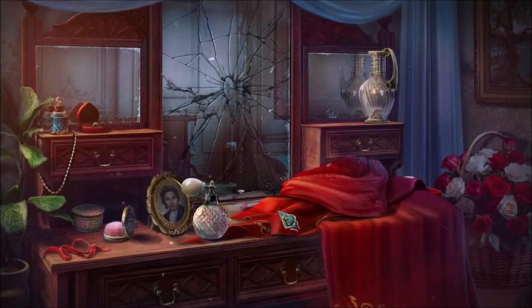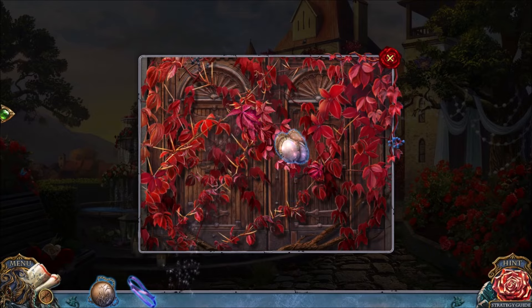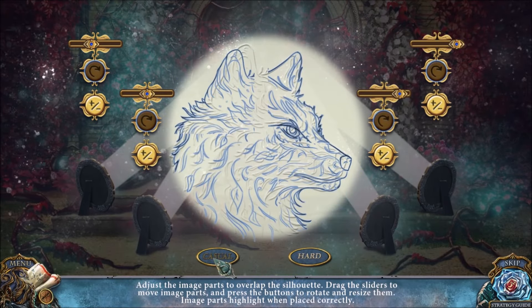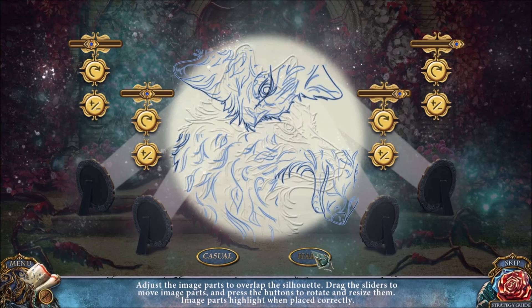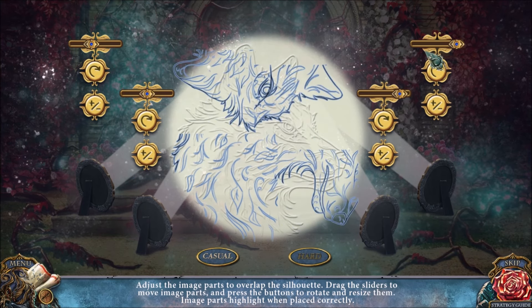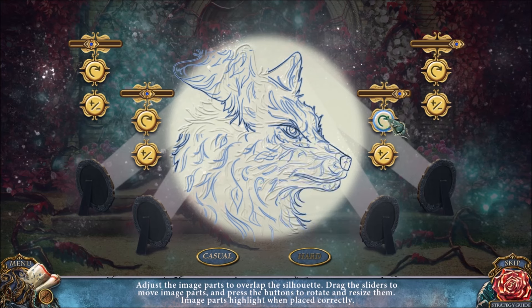The first puzzle is getting inside the chapel right over here. You need to use the mirrors on this red ivy to trigger the puzzle. This puzzle comes in a casual mode. In casual mode, it's pretty much all done for us. I will solve the puzzle in hard mode — it's the exact same thing.